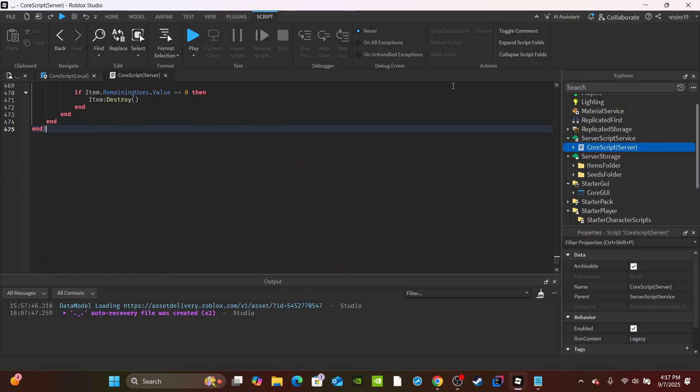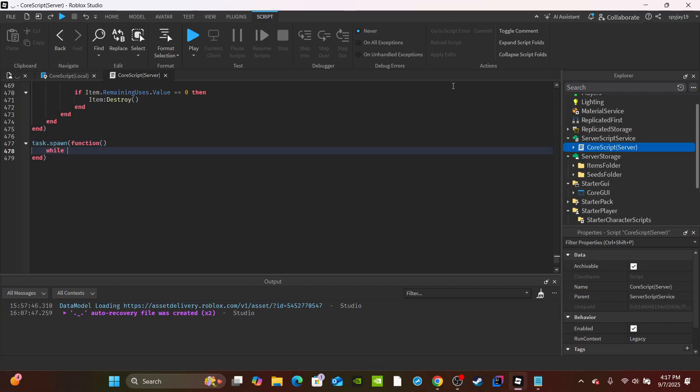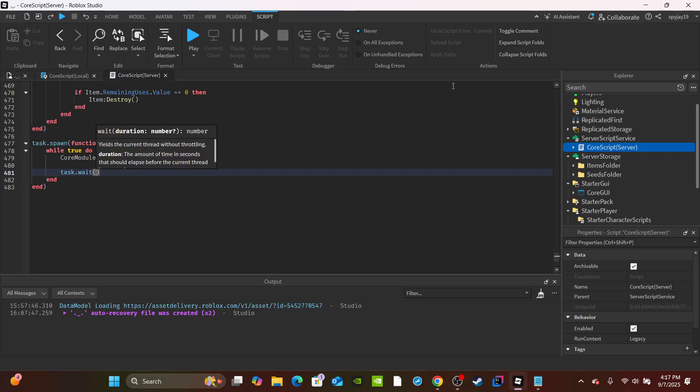Now scroll all the way down in the server script. We need to introduce a while loop that will periodically restock the shop. Wrap it in `task.spawn(function()`, then write `while true do`, call `coreModule.Restock()`, then `task.wait(5)` — this is just for demonstration. For every five minutes in production you'd use 300 seconds. Set this to whatever duration you want.